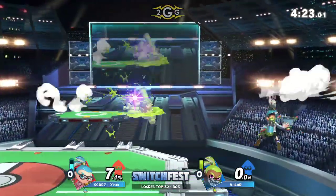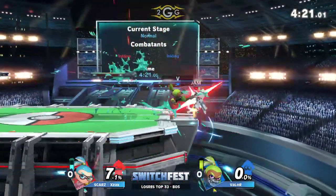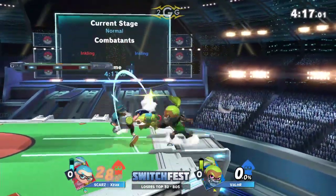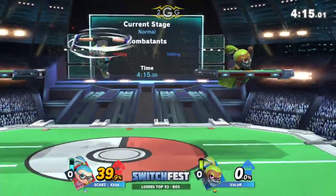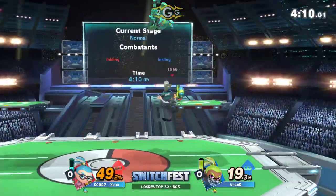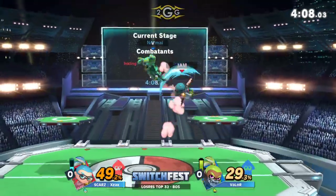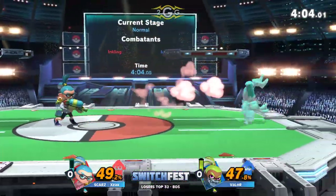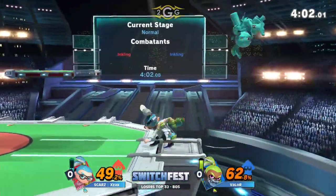Really nice stuff from Ex-Ax to even it up here. We are down to the wire — Ex-Ax and Valor down to their last stocks, very healthy life. That's kind of like their aerial movements, so silly looking. Just a bunch of squids hopping around out there. Is it a squid or is it a kid? One thing for sure is that this character is pretty good, and both of these players are pretty good as well.